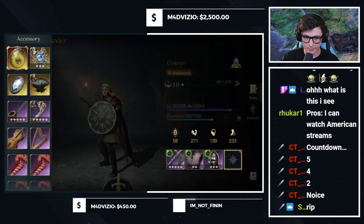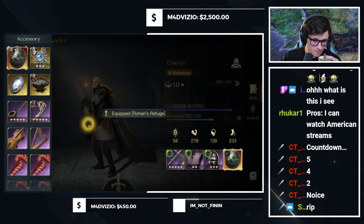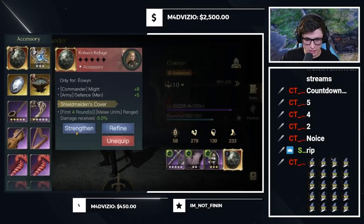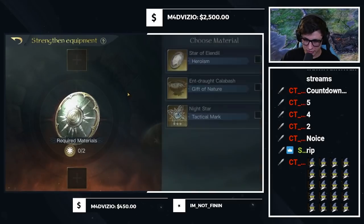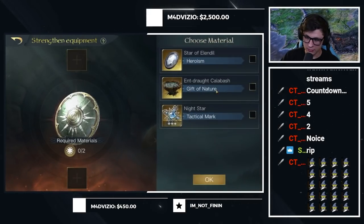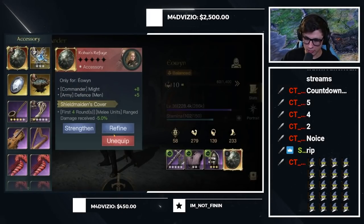I'm going to unequip that. Here it is right here - I'm going to equip it, we're going to see what happens. The Rohan's Refuge. I am scared to see how you strengthen this. With gold items - okay, I wondered if that was going to be the case. It looks like it's going to take gold items, which kind of stinks, but I kind of wondered. As far as refinement goes, how do you refine? What does it take?